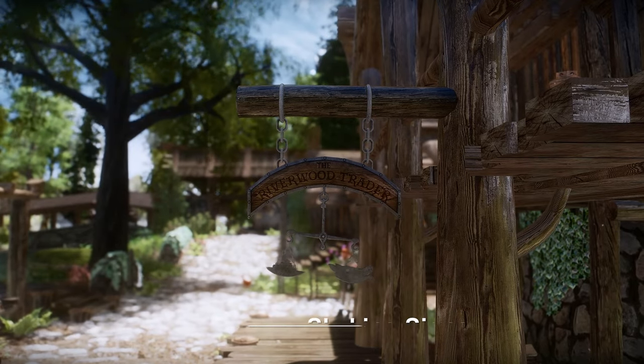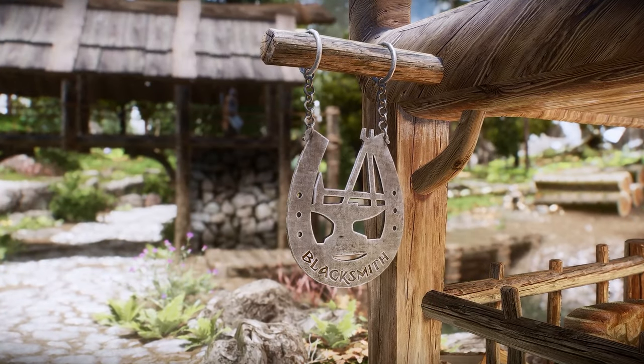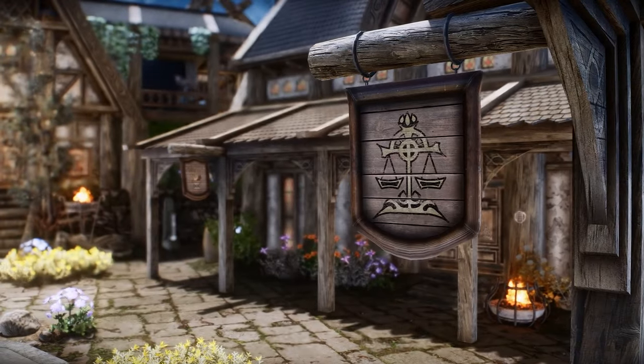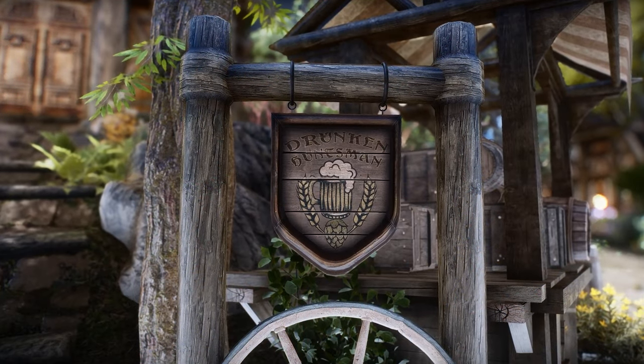Next up is Skyking Signs. This mod provides new meshes and textures for shop signs. The signs react as if they are swaying in the wind and have been freshly painted. The material can be set to either wood or metal. If you like the signs in this video, feel free to download and use them now.